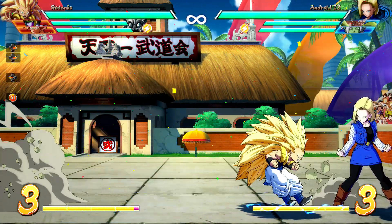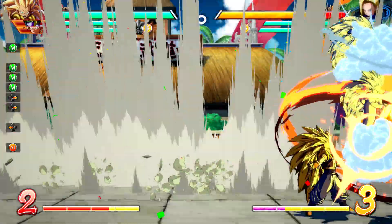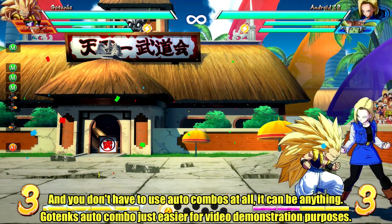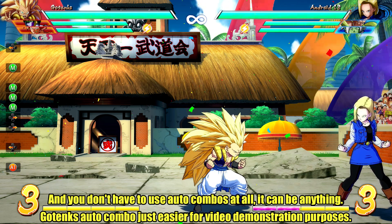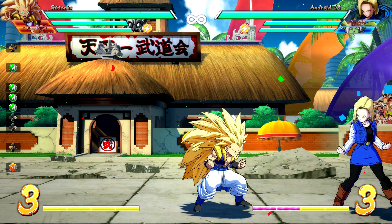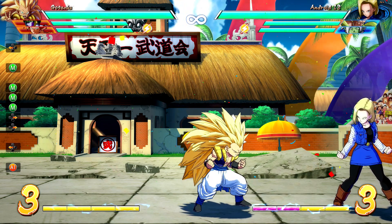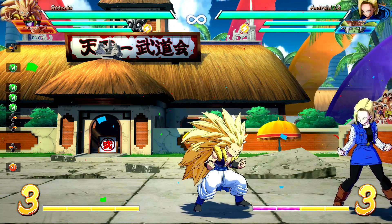What makes this work is on the frame that the character goes into their super — and I'm just using Gotenks as an example because it's a little bit easier with Gotenks than other characters. On the frame they go into the super, but before they spend the bar, you can Z change in another character and spend the bar that is yet unspent. The character will be stuck doing what they're doing, so they are already going to super. Regardless of the bar being spent, they are already committed to the act. And then you'll get multiple supers.